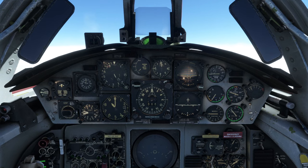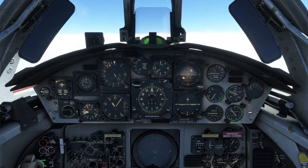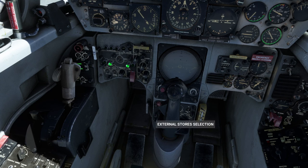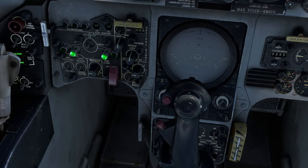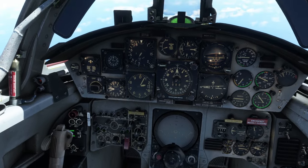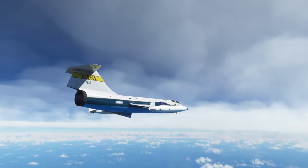As we approach 40,000 feet, I level out, then I dip down, and we dump the pylon tanks. I have to highlight those and use the external store selection to select the stores on the pylon, and then we can release the pylon tanks. After that we can dive and then break the sound barrier.